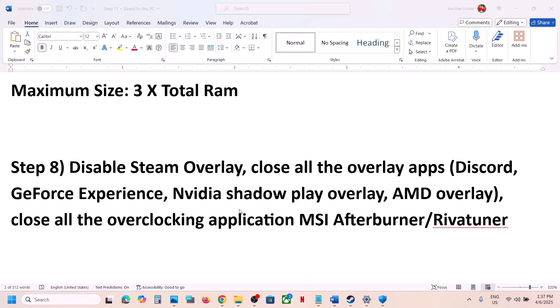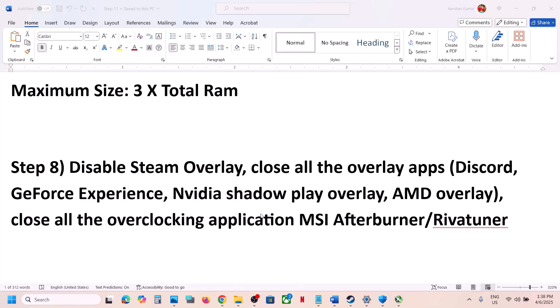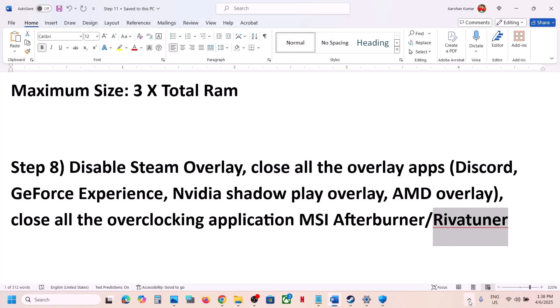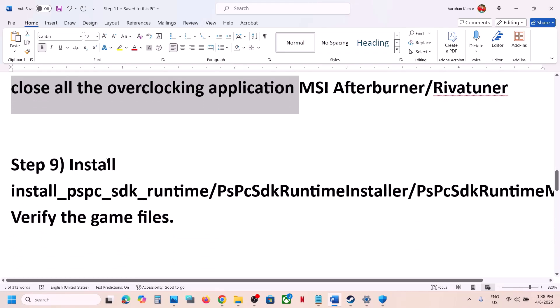Also close all overclocking applications such as MSI Afterburner and RivaTuner. These may be hidden in the system tray — click the up arrow in the taskbar, right-click MSI Afterburner or RivaTuner if visible, and close them. Close any other overclocking application, then launch the game.